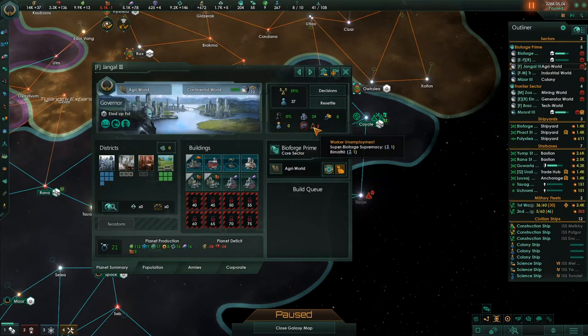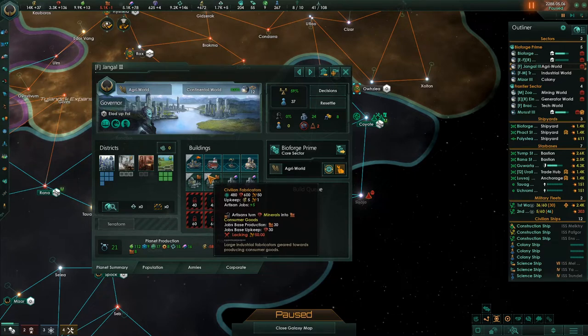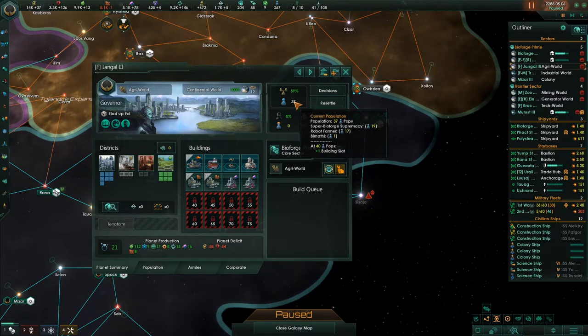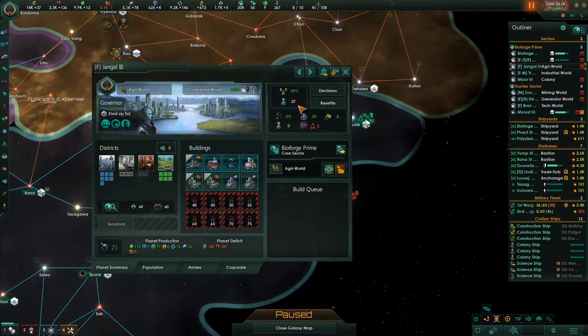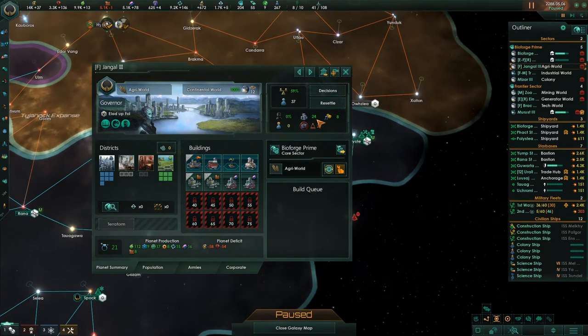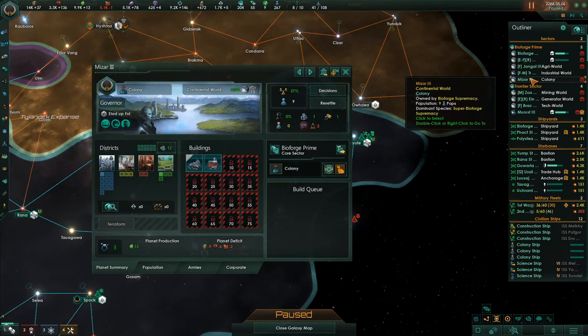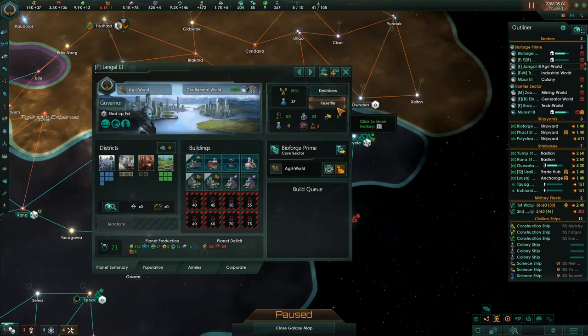Over here there's nothing to upgrade — we just have two unemployed people. These can be upgraded when we have crystals, so we have to get that tech. We're just going to leave them unemployed on the planet. Three more people, they can get to 40 and we can unlock another building slot, or we can move them. There is this colony right here — Mizar — let's move these guys there.